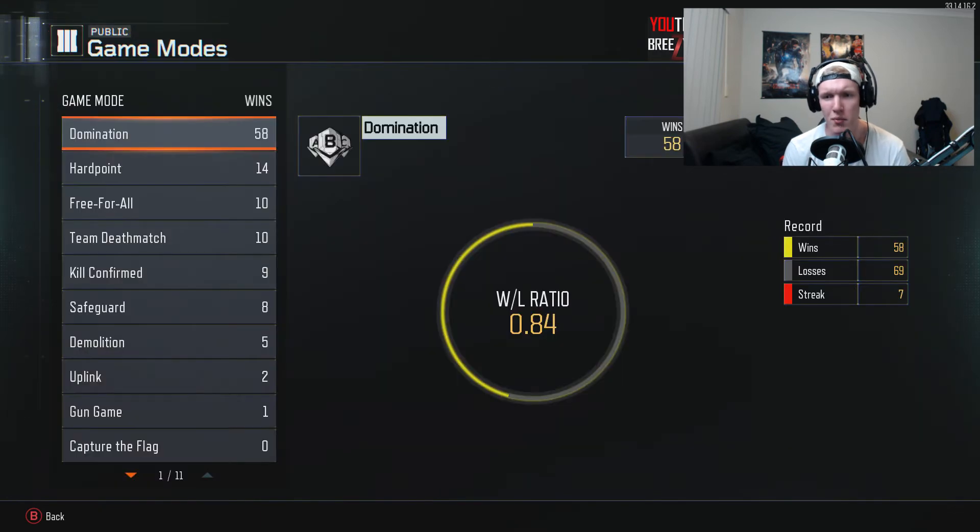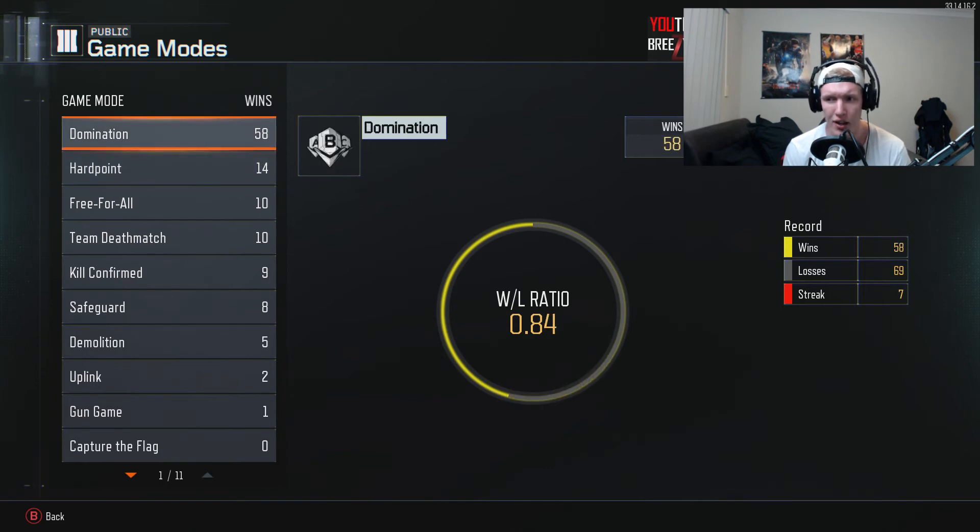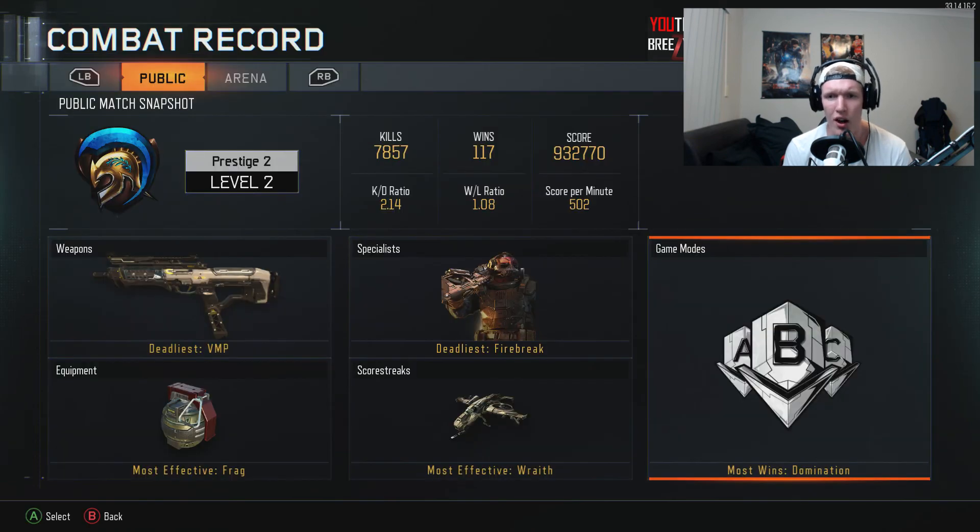Jumping into my game modes — once again Domination is the one. I've got a 2.23 KD in Domination. As I said before, playing Domination gets your KD up and your score per minute gets higher — it's very good. Hardpoint I've got 630 score per minute and a 2.22 KD. I do get on there quite a lot. You can see 14 wins, 7 losses, a streak of 5, and a streak of 7 — so I've got to win some more Domination games.